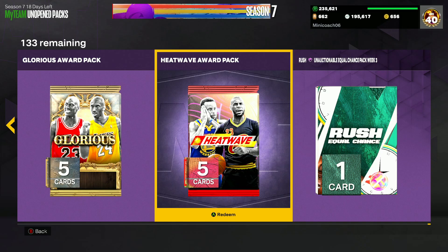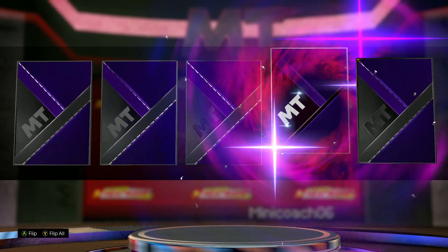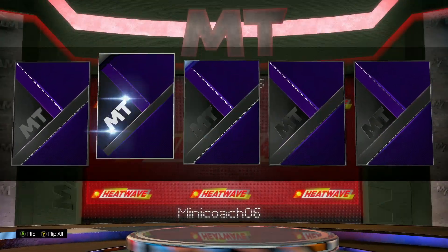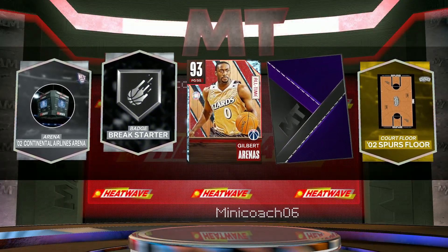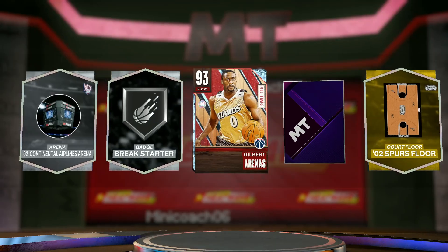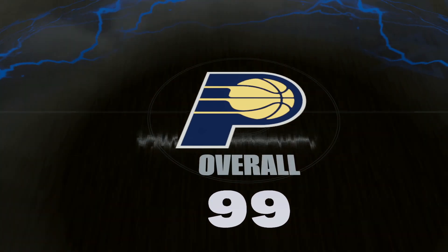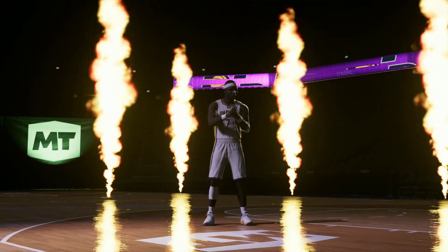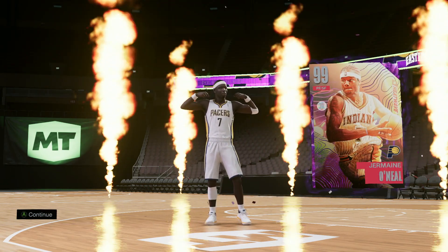We've got two more packs and then the rush equal chance pack. Going for the auctionable heat wave — come on 2K, just bless me with one dark matter. And finally we get that dark matter shake! Now if 2K wanted to bless me it'd be a Ralph Sampson — he's the best dark matter in that set — or an invincible. It's going to be Jermaine O'Neal. Not bad — eastern power forward. I think he's the second or third best dark matter from this heat wave set.